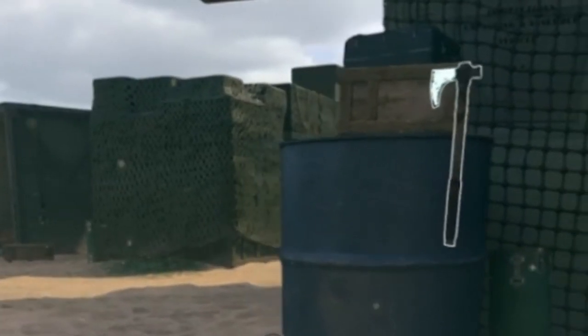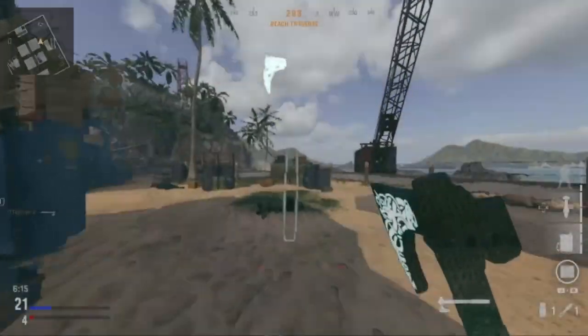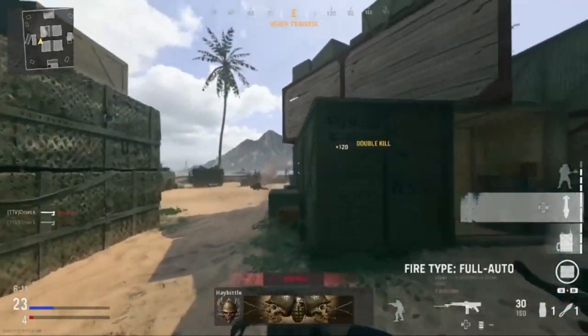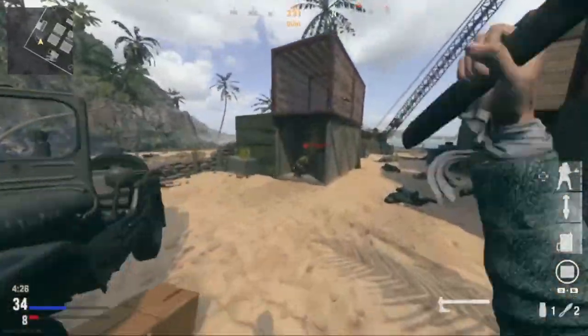This axe is a secondary melee weapon, and it's the best of both worlds. It has the melee traits of the katana as well as having the same range and velocity as a throwing knife, and it glows bright white after thrown.